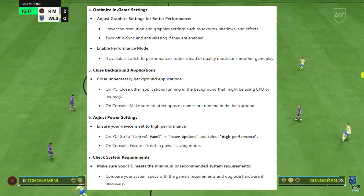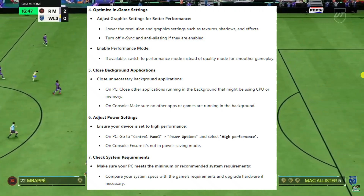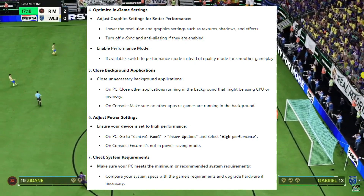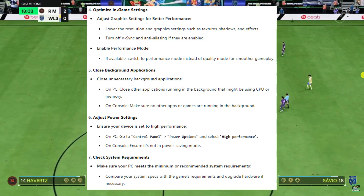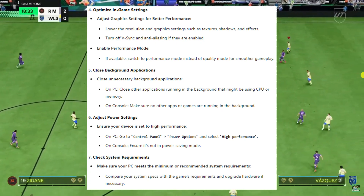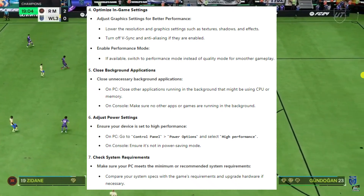You also want to optimise your in-game settings and adjust graphics settings for better performance. Try lowering the resolution and graphics settings such as textures, shadows, and effects. Also turn off V-sync and anti-aliasing if they are enabled. If available, switch to performance mode instead of quality mode for smoother gameplay.